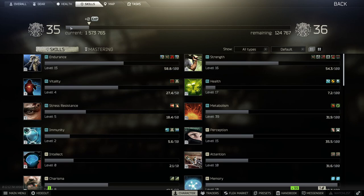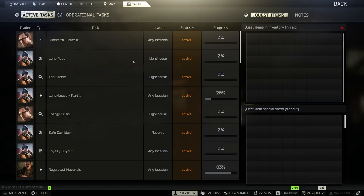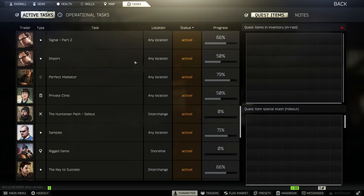Getting to level 35 — there's no easy way around that, it's something you have to grind for. In my personal opinion, for most players the best way is through tasks. Not everybody is an absolute chad killing everyone on every map every raid. If you're more of a casual player, maybe farming on Factory with budget kits is more your style, but for most players the task system is really rewarding.